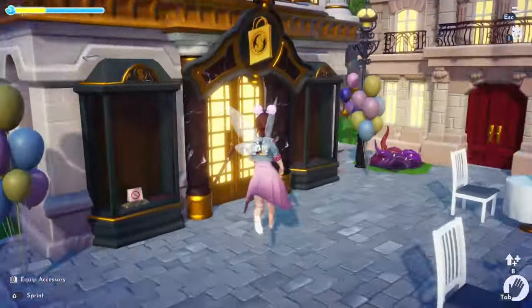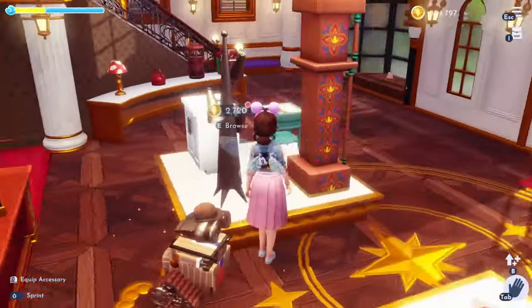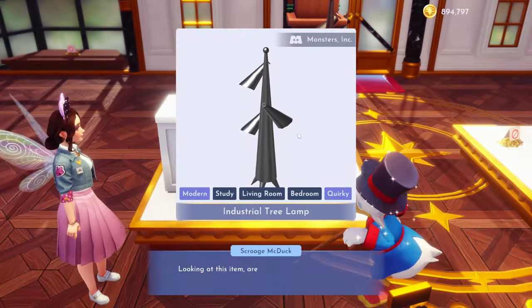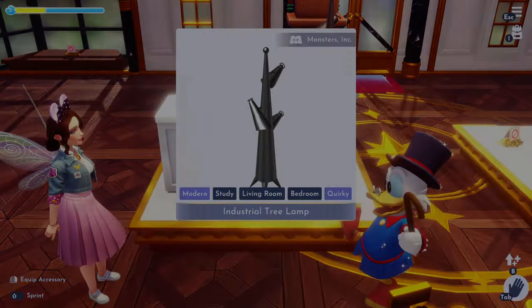All right, let's see what Scrooge has for us today. I don't think I have this lamp. This is pretty neat. This is a Monsters Inc. item, the Industrial Tree Lamp. I'm going to go ahead and grab that.